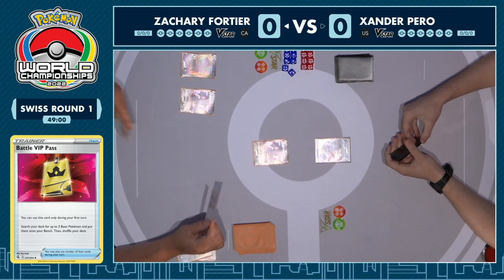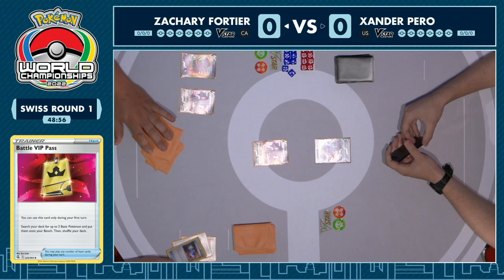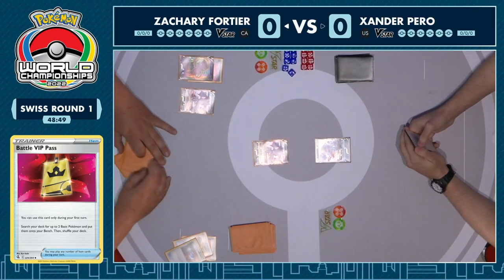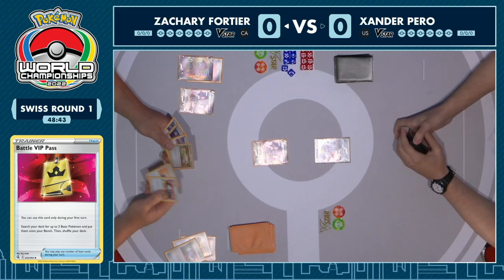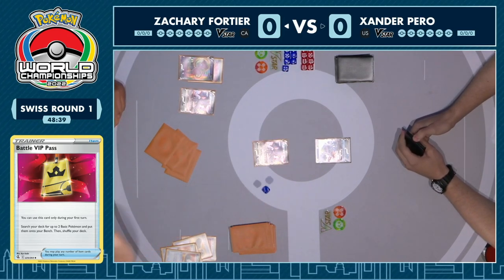Battle VIP Pass is just the perfect turn one card — get any two basic Pokemon, and of course in a deck like Mew you're getting Genesect, building up that draw engine as well. But this is an awkward part of the matchup, because a Mew player really wants to fill their bench with Genesect to have that phenomenal draw power, but then again Palkia does damage based on the amount of benched Pokemon, so you want to limit your bench so that you're not giving away extra damage.